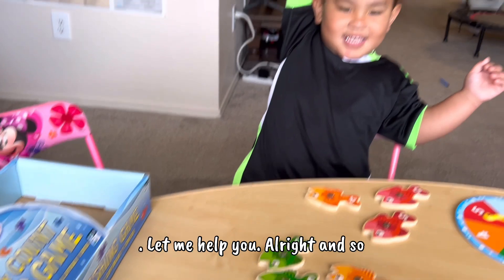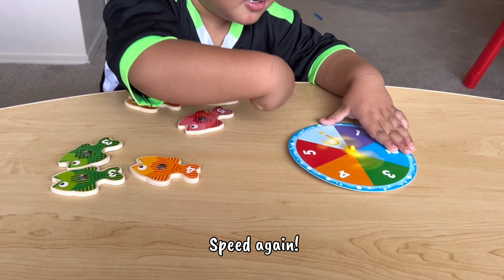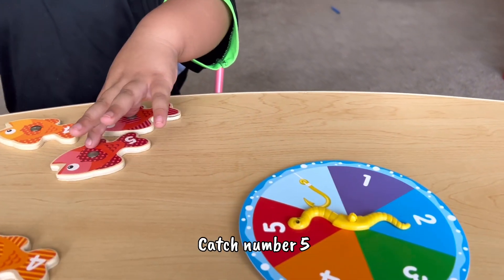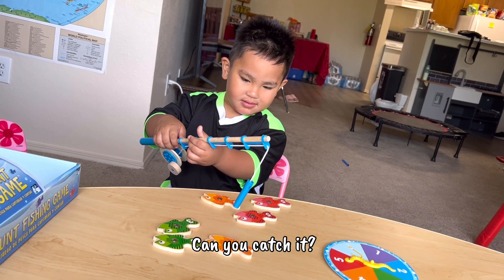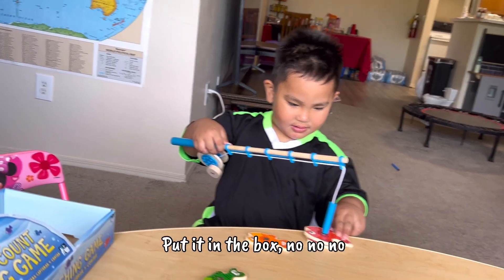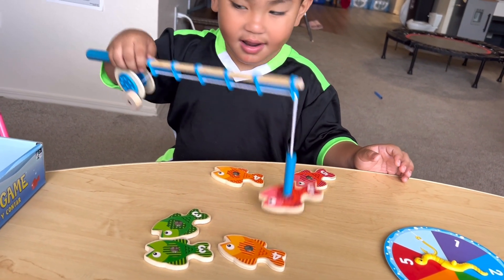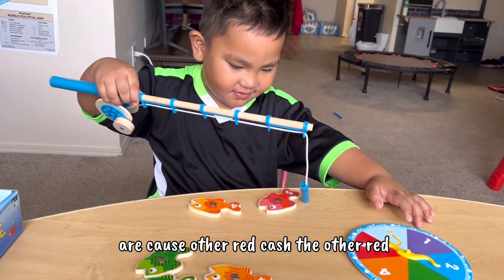Alright, and so are we going to spin again? Okay, spin again. I got five — okay, number five! What color is number five? Red! Okay, catch number five, Noah. Can you catch it? You did it! Put it in the box. You can't use your hand — you have to use the fishing rod. Okay.